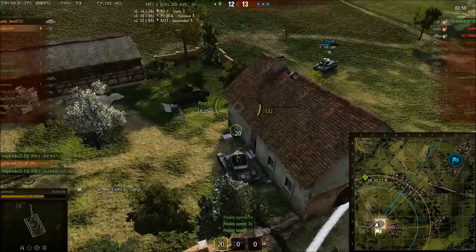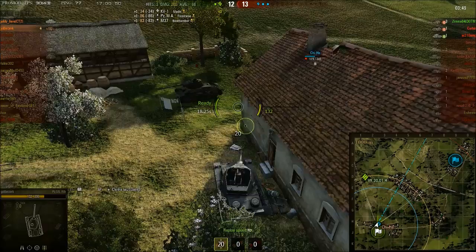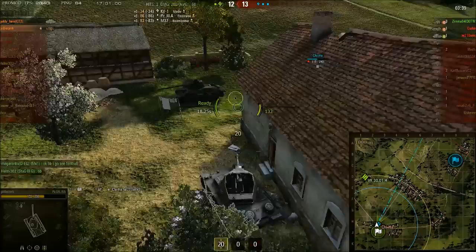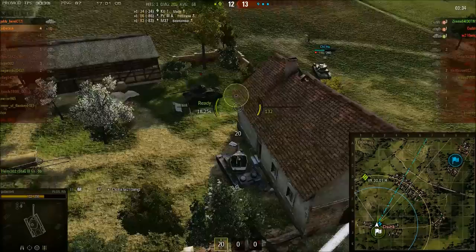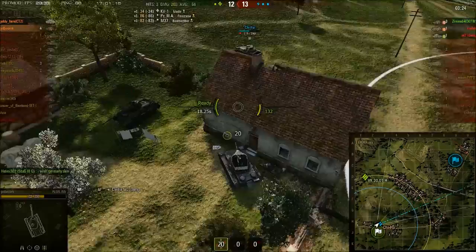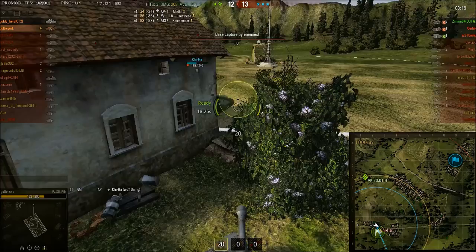The Chi-Ha has made an appearance and we're dropping back to normal speed. It's two enemy arty and a Chi-Ha versus GoBerserk and an AFK VK. The Chi-Ha, even though relatively inexperienced, is not stupid enough to come around the corner — he knows what's waiting for him. It's a real Mexican standoff. The Chi-Ha tries to flank but don't forget this arty has a turret — and boom, there's kill number five.